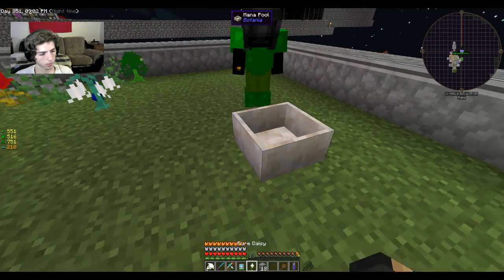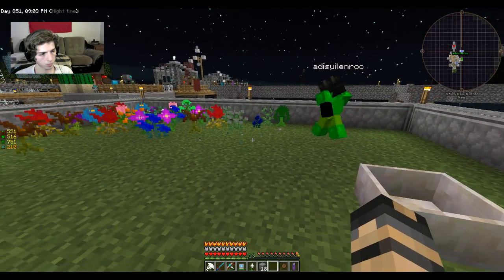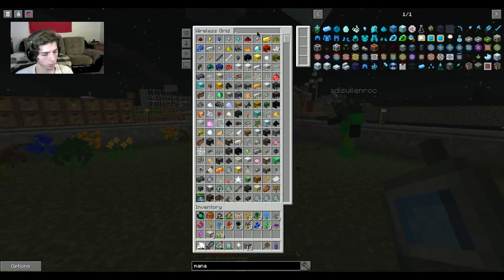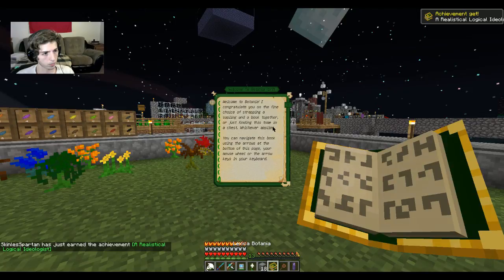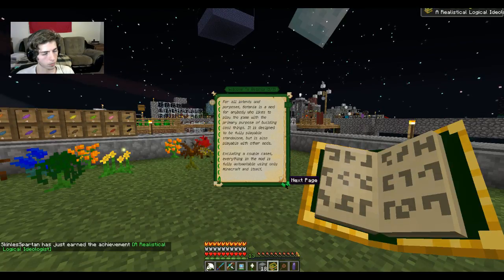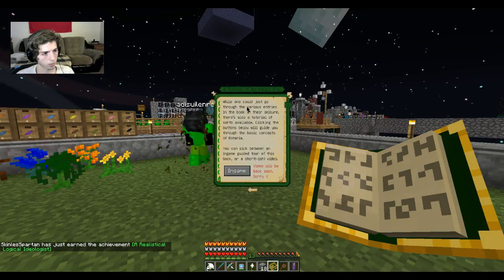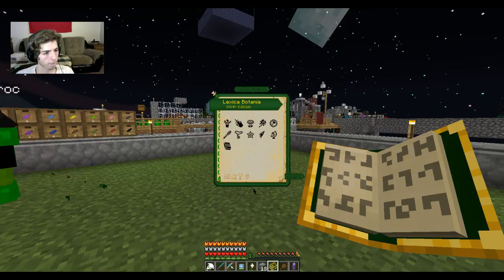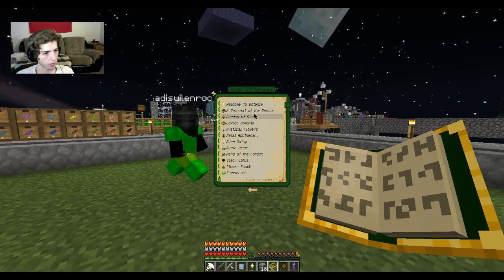Now we want a flower that generates mana. The easiest one would have to be the one that takes coal and creates mana from it. Have we made a Lexica Botanica yet? Yes, we have two. Awesome — and you earned an achievement.